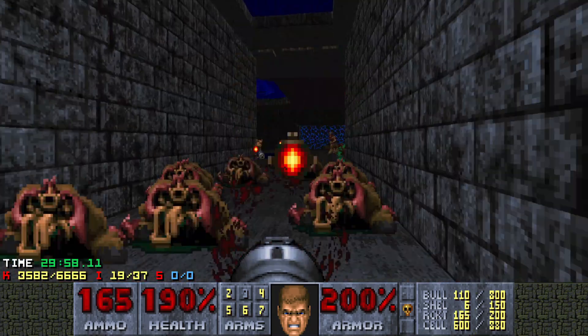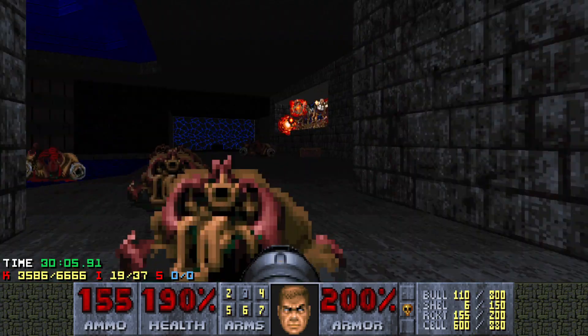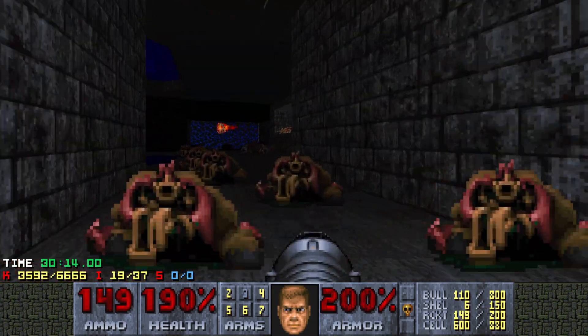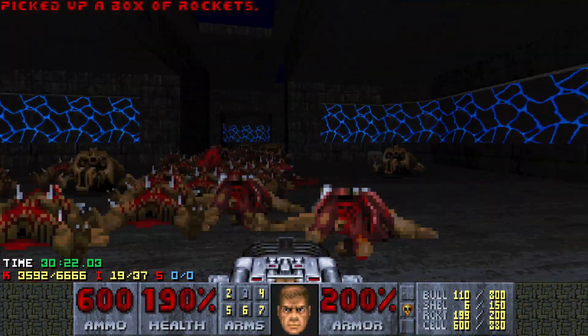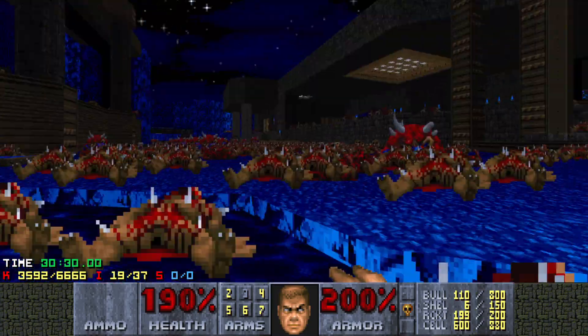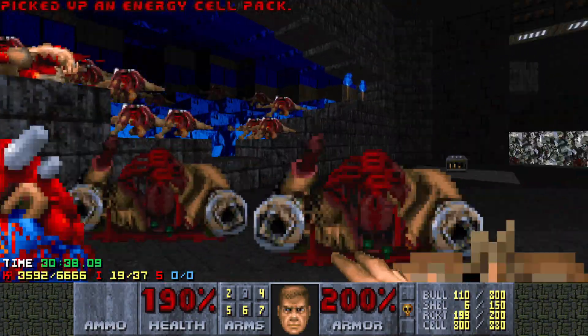Once we go through this door, we're going to be locked in — just like when we dropped down before and were locked into that sequence of fights. We're going to be locked into another sequence of fights now and can't return until we kill everything there. It's going to be a specter maze, then a big fight, then we're back.